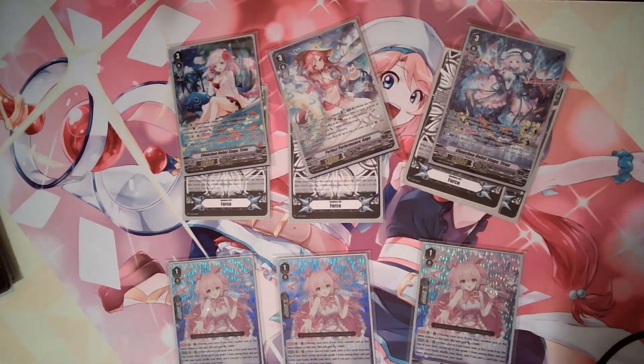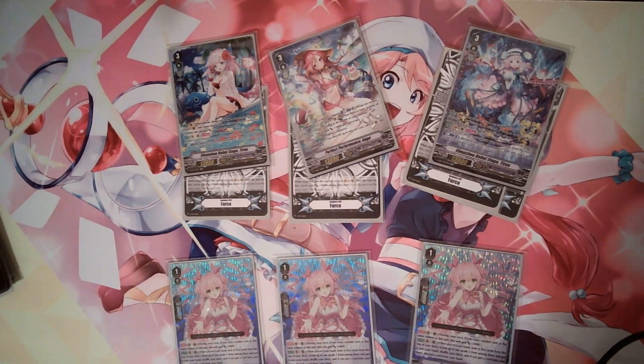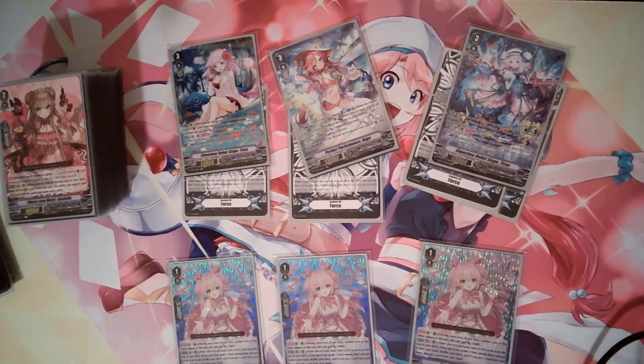A lot of Bermuda decks nowadays is kind of combo heavy — you kind of want to go for the Superior Ride Riviera or Field Heavy Pacificas. This is more in line with classic Bermuda where you bounce cards to get pluses and then you're just attacking for game. So really cool deck, very easy to play, very easy to build. Give it a shot — it's really cheap to make.